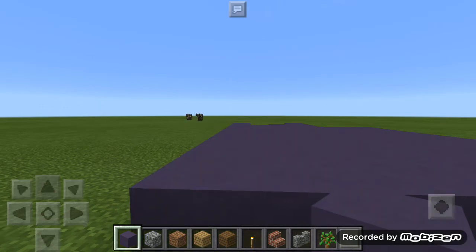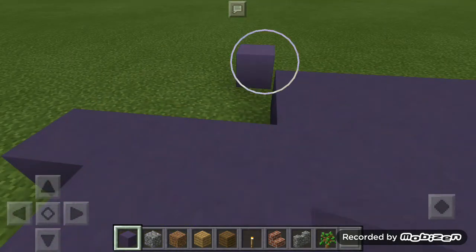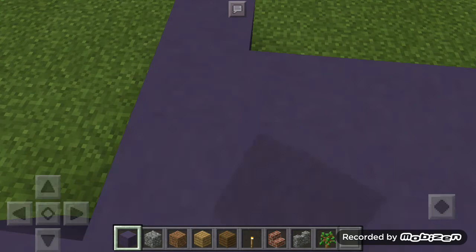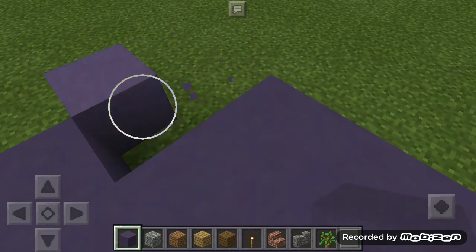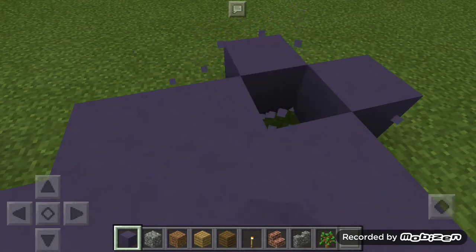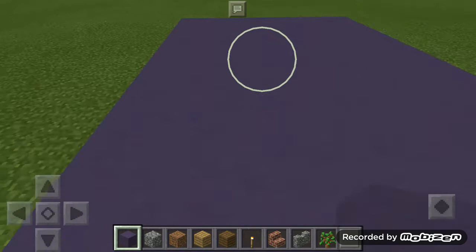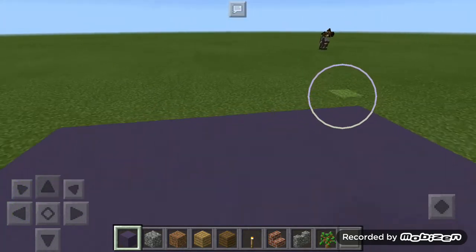We will clear out the extra blocks — see guys, these are the extra blocks. This is a great platform now. We will start building the wall of this platform.